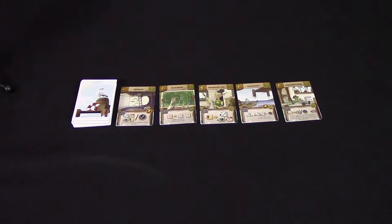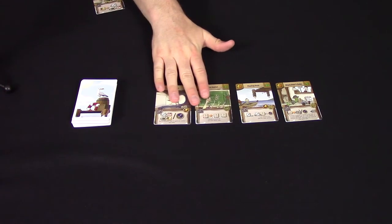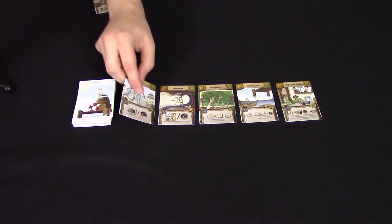One important new rule is that adjacency and order of buildings, both in the center row and in front of each player row, now matters. Buildings should always be dealt at the end of a line. After a building is purchased and removed from the center line, cards should be shifted down and a new building placed.